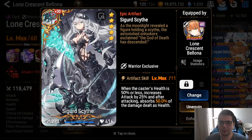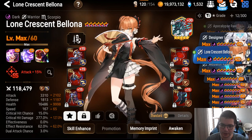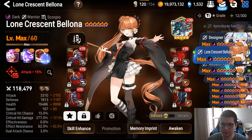Bellona — artifact options: Sigurd is by far the best; everything else is worse. For sets you can go counter, injury, or destruction. I don't like destruction personally but it's an option. You go crit damage neck, ring of your choice, and speed boots.